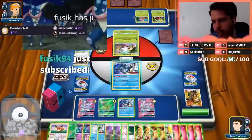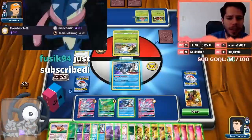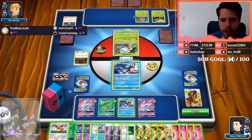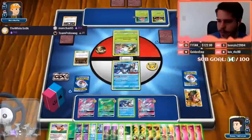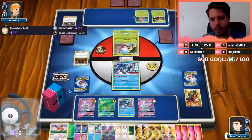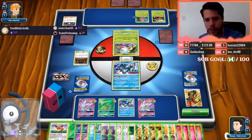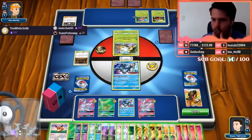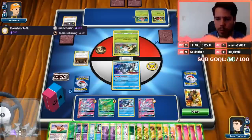He will choose not to attack. Thanks Manchas for the gifted subscription to Fuzik! This is way better than Blacephalon — maybe. I need to make sure: 1-2-3 through 21 cards in our hand. Plus 16 that's 37, minus the Unknown that's 36, so we can only play one more card.